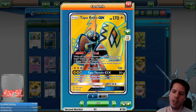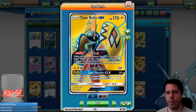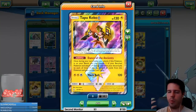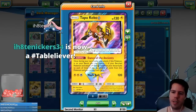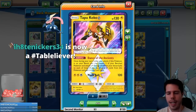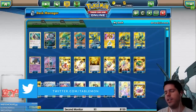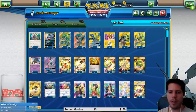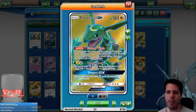Tapu Thunder GX is definitely another GX attack worth considering — it deals 50 damage for each energy your opponent has in play, a great way to combat mirror matches. Coco Prism Star's ability Dance of the Ancients lets you choose two Pokemon on your bench and attach a lightning energy to each of them — that's energy acceleration right there. We have six ways to move energy around, so Coco Prism Star is basically an extra two attachments at any point.